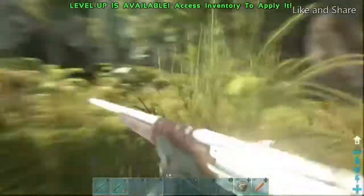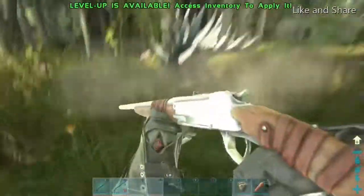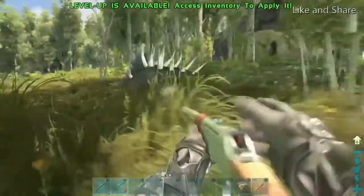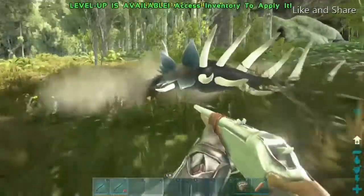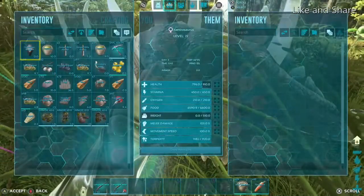What's up everyone, it's the Wizard Lizard here, and today I'm going to show you how to tame the Kentrosaurus. The Kentrosaurus is a knockout tame, and as you can see it's quite hard to knock out as they are an aggressive creature, so it should be knocked out by now.